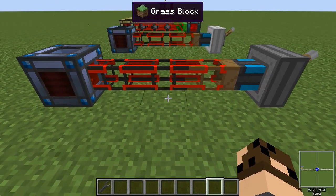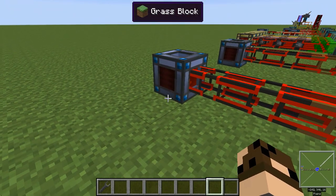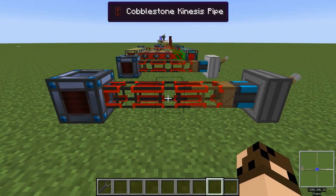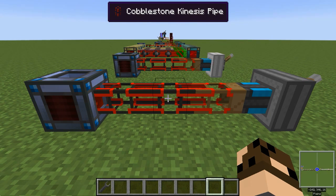Buildcraft was one of the very first mods that ever came out for Minecraft, and back at that point it had its own notion of power. Eventually another mod came along, Thermal Expansion, that wound up having a more popular power system. It's a little bit easier for developers to use and had a lot of other nice things and good machines. So eventually that one won out, and now we use a power system for most of these mods, including Buildcraft, called Redstone Flux or RF power. A lot of the machines and things are all compatible across these mods because now they're using a common power system.